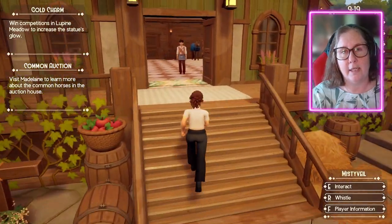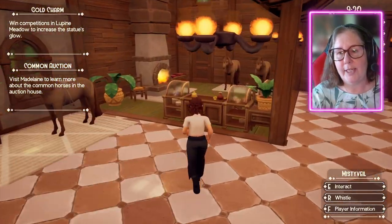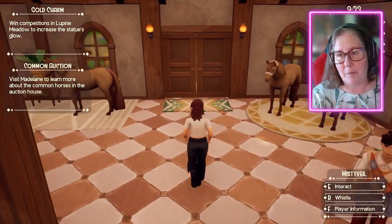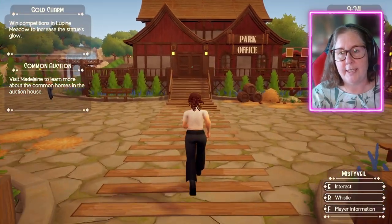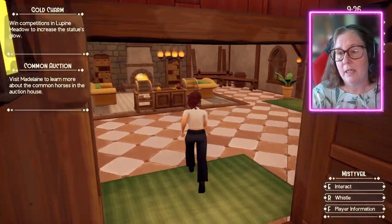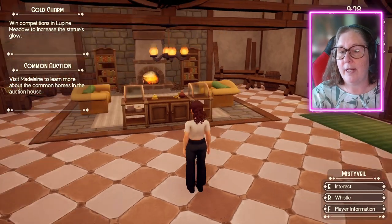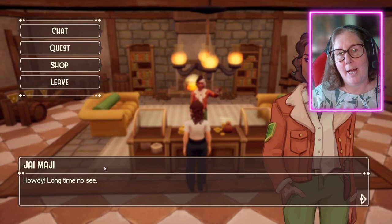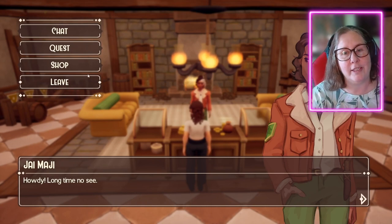Another thing that a lot of people don't seem to realize: these new counters, these little counters here, they're in every shop. If you go to Di's, they're in Di's. Madeline's shop is inside the auction house. If you don't see Jai anywhere around here and you're wondering where he is, go up to this counter, hit E, and your shopkeeper magically appears.